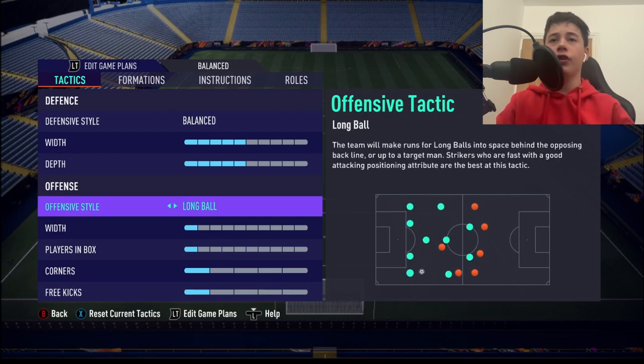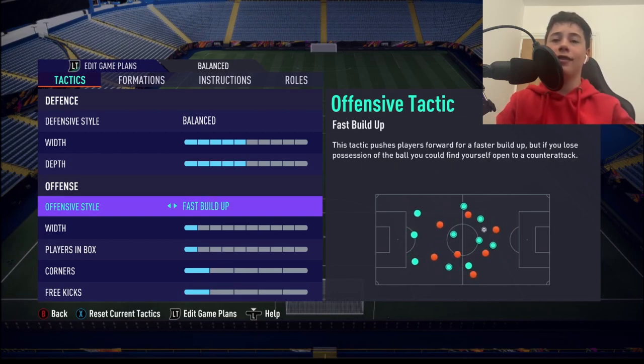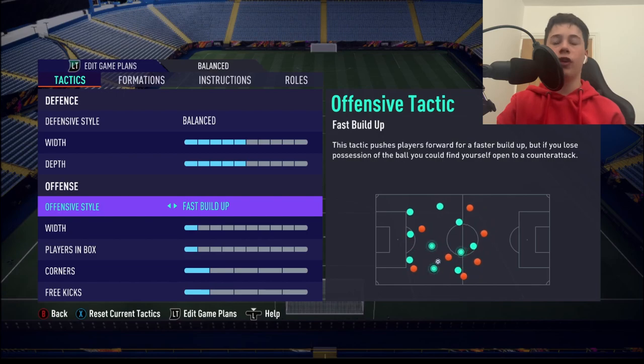Our offensive style is going to be fast build-up. With this formation, it's very narrow — we physically can't play long ball, otherwise it gets intercepted. With fast build-up, though, you can open teams up through quick passing, 1-2s, and tiki-taka football.